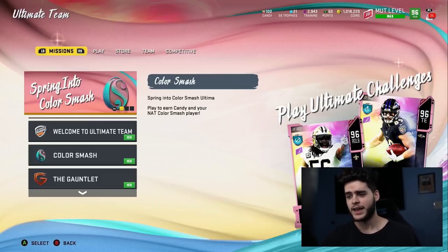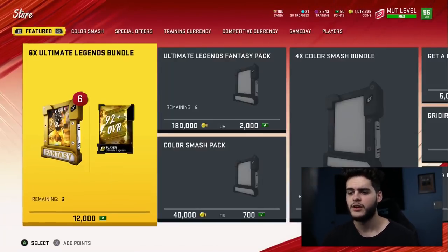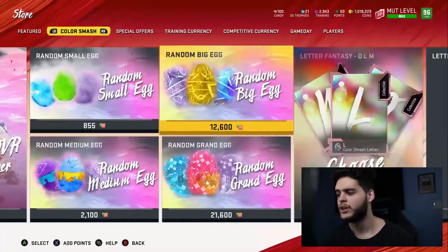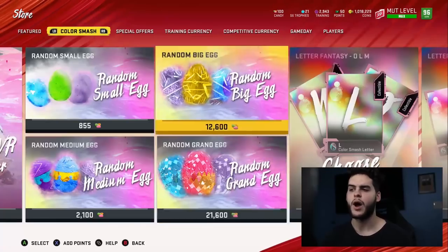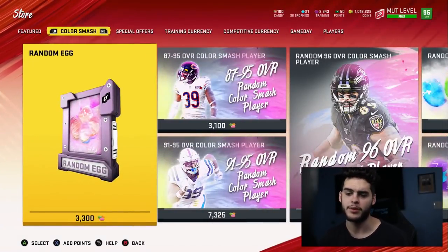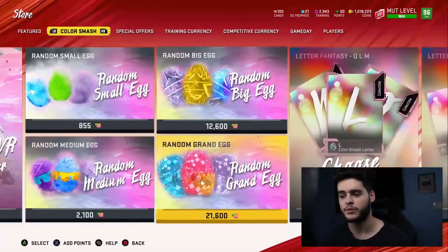Candy so far has been kind of an enigma — it's been confusing for a lot of people — because we really don't know much about the store offers. The weird thing is that from what I've been told, you can only get certain eggs out of certain offers, which makes it a lot harder to know what you're doing. You might think like I did: why open all these random eggs when I could just guarantee myself one of the greatest rewards? But grand eggs are super rare to pull, and honestly you're better off just buying one outright.